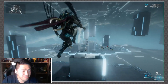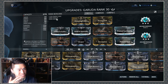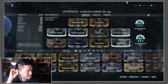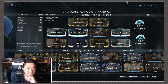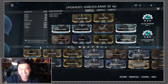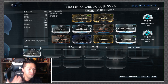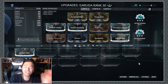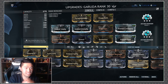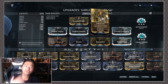Garuda all in all is a big thumbs up for me. Let me take a look at my working build. Don't look at the fact that it says six forma — it's really just five; I accidentally put the wrong one in after six-plus hours of streaming. I'm running Umbral Vitality and Umbral Intensify. I'm considering dropping Steel Fiber and Power Drift to see if I can fit in the last Umbral mod. I've also got Growing Power for a bit more power strength.